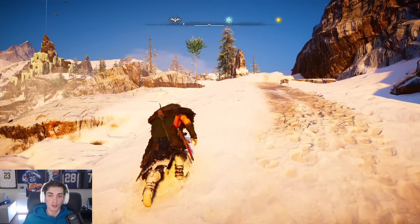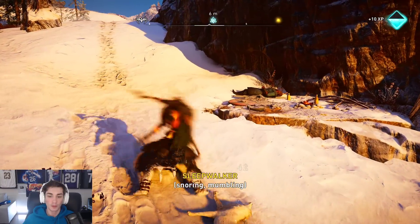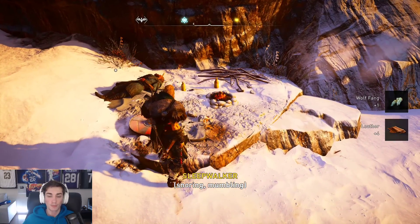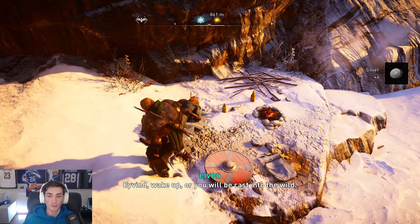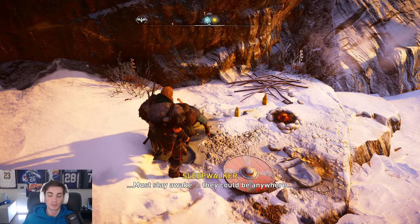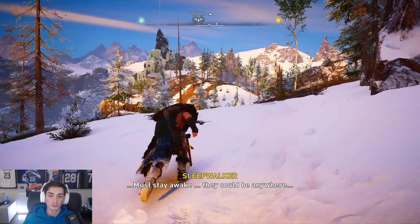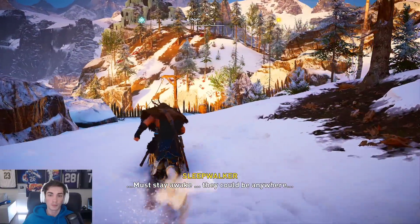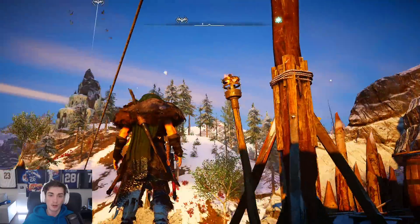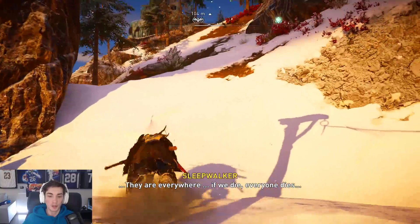That peak is fairly far away. There's a fella around here. Wake up, Ivan — this guy's on watch and he's not really doing a great job. Is he walking in his sleep? Something we can interact with? Looks like it. We use the axe as a zipline! That's beautiful.